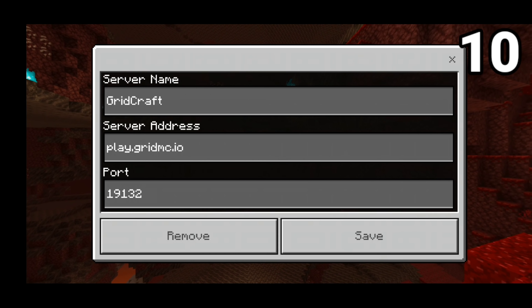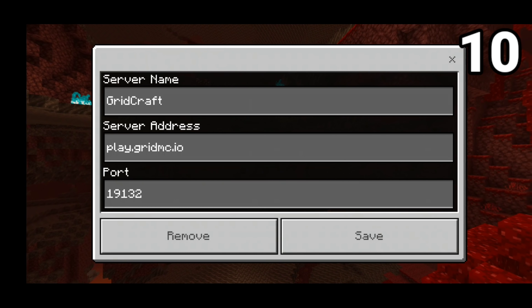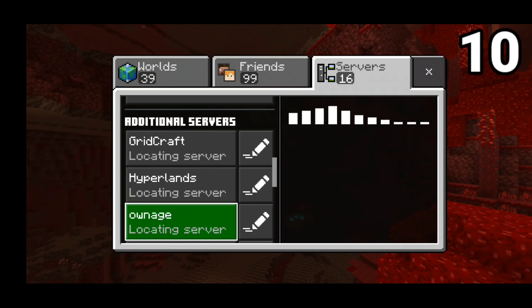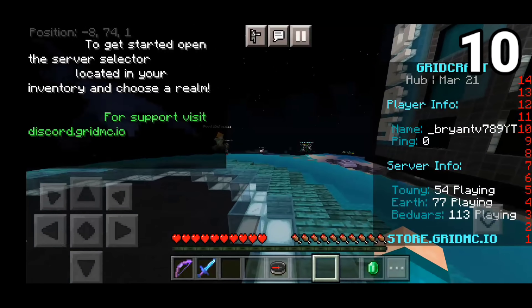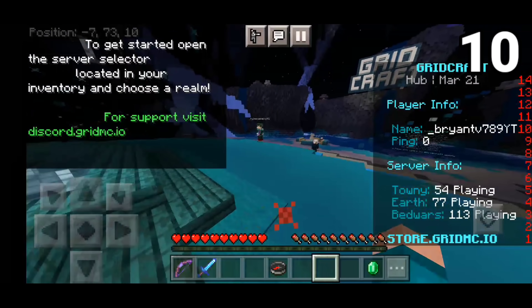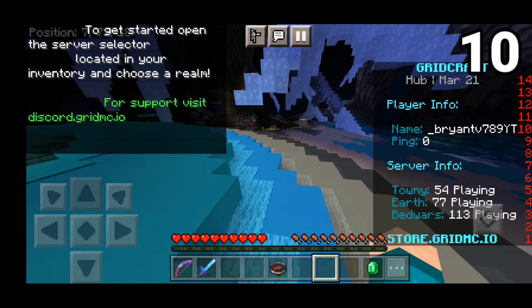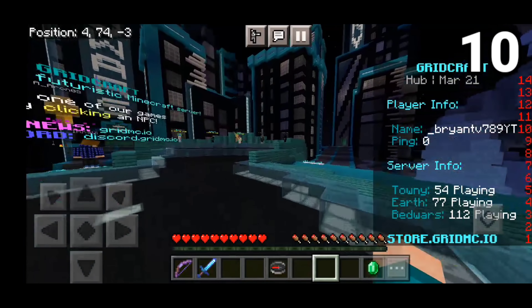It's been a whole minute since we've done a server list and I'm happy to bring them back. On the number 10 spot we have Gridcraft. The IP is play.gridmc.io and the port is simply default 19132. When you first load into the server you should be greeted by this amazing looking lobby, and what I really love about this server is that it actually works for both Minecraft Bedrock Edition and Java Edition.